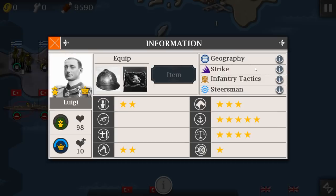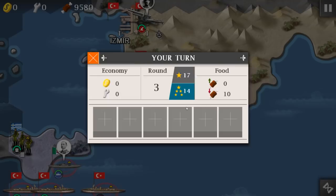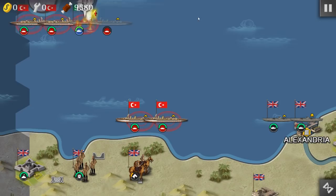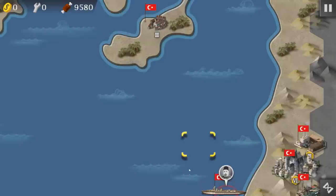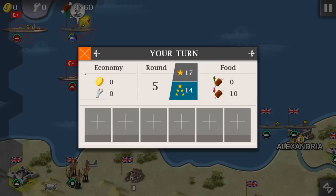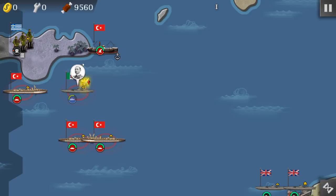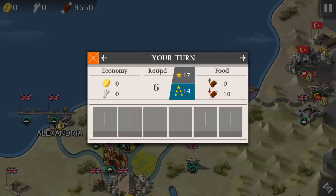Oh damn, look at this guy. He's got a helmet, support, geography, strike, infantry, steersman — holy freak, that's too OP man. The bad thing is that I don't have an ally. That's really bad. I don't have to make sure that he stays alive forever, isn't that right? Not a good thing at all.